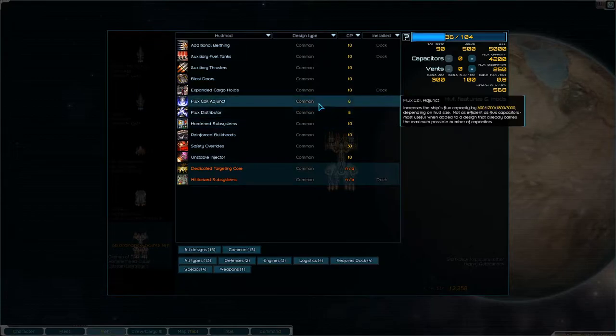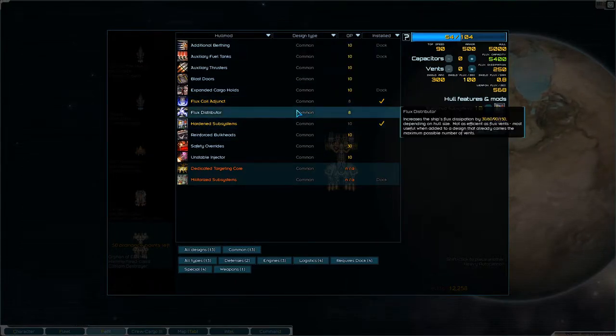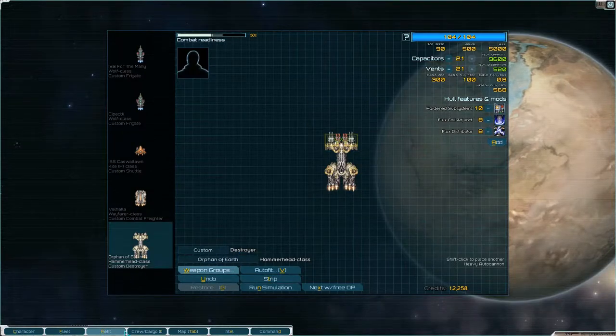We'll give you hardened subsystems, flux coil adjunct, and flux distributor. And then we'll put a ton of ordnance points in here.